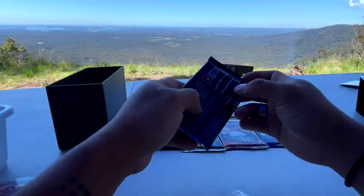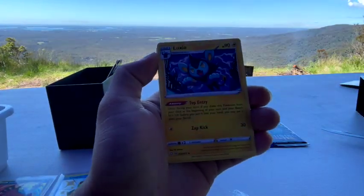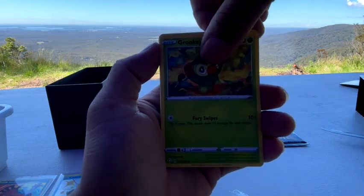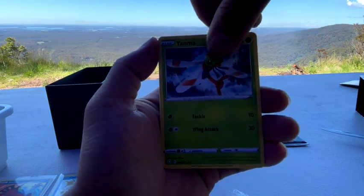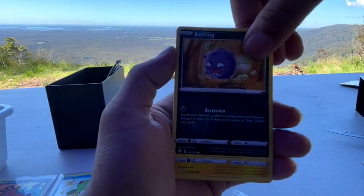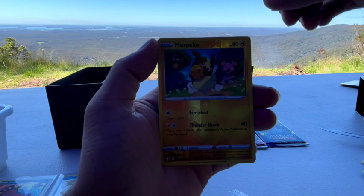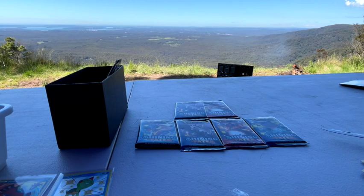Alright, last card, last packet. Energy, Luxio, Dartrix, Rusted Shield, Rusted Shield, Rowlet. You get a lot of doubles - Trapinch, Yamask, Cufant. I think Cufant has been in every single one of my packets. Morpeko - reverse holo Morpeko. And Luxio. So I literally got nothing. Alright, I'm going to pass on to the next person.